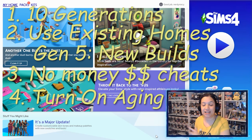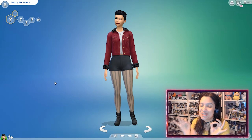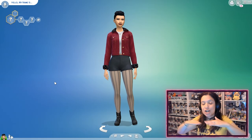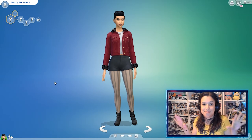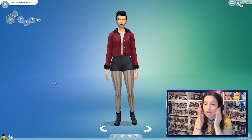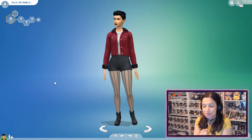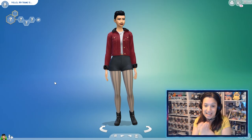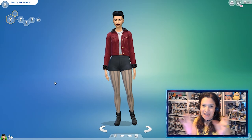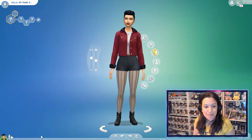Let's go ahead and start with episode number one, where we have to create our first generation. I came upon a little dilemma already — do I want my first generation to be me and Zach, my fiance, or two random Sims? I like creating Sims based off real people, but I'm horrible at the facial structures. Since this is his challenge, I think we should do me and Zach.